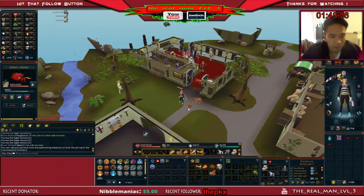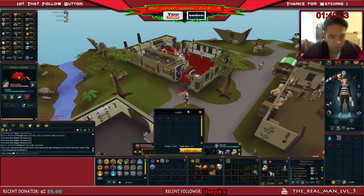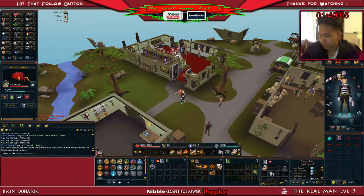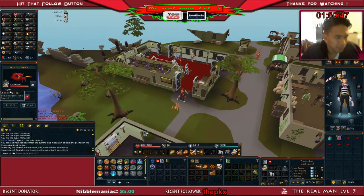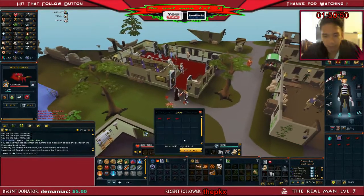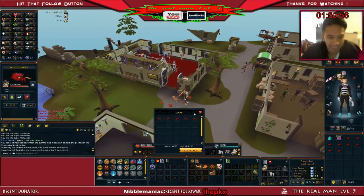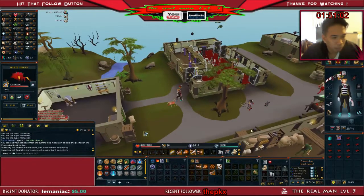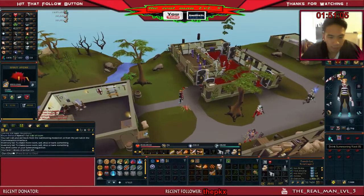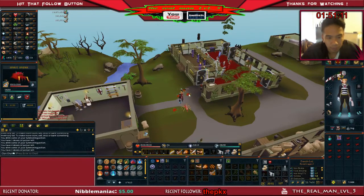I'll just keep doing this, picking up the eggs. After you run out of summoning points, that's what the summoning flask is for. You just drink the potion, get your points back, and get right back at it.